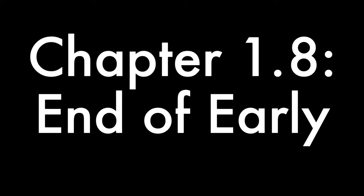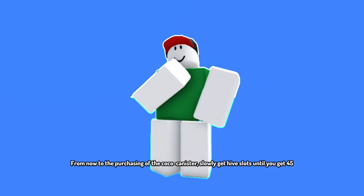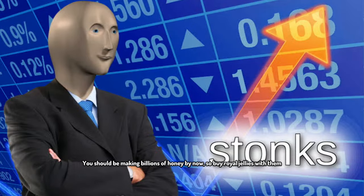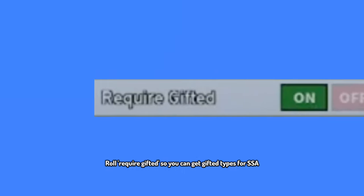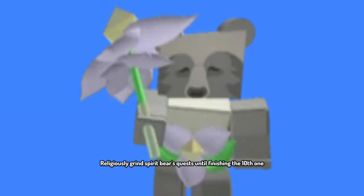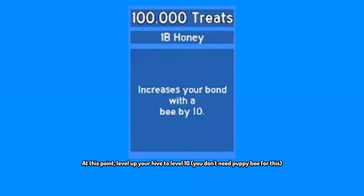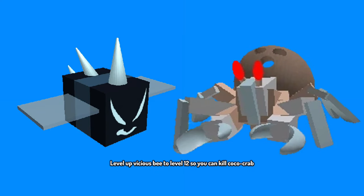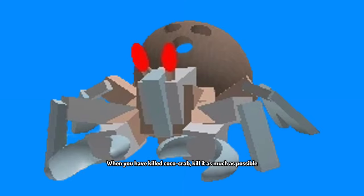Chapter 1.8: End of Early Game. From now until the purchasing of the Cocoa Canister, slowly get hive slots until you have 45. You should be making billions of honey by now, so buy Royal Jellies with them. Roll for Gifted types so you can get gifted bees for SSA. Religiously grind Spirit Bear's quests until finishing the 10th one. At that point, level up your hive to level 10 — you don't need Puppy Bee for this. Level up Vicious Bee to level 12 so you can kill Cocoa Crab, and when you can kill it, do so as much as possible.